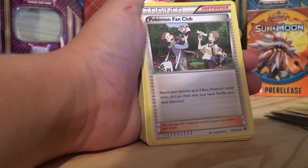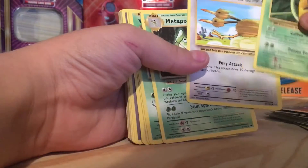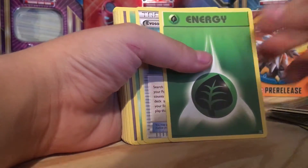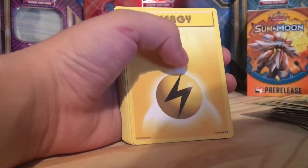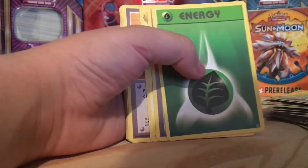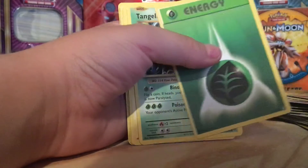Voltorb, Kakuna, Lightning Energy, Professor's Letter, Beedrill, Weedle, Grass Energy, Energy Retrieval, Raichu, Revive.